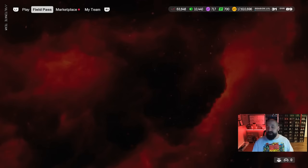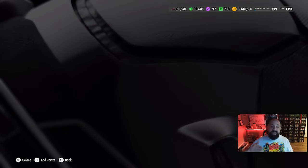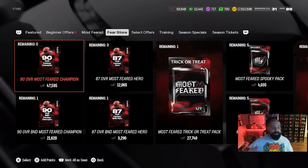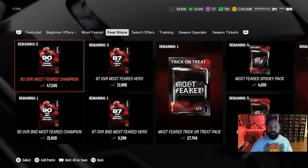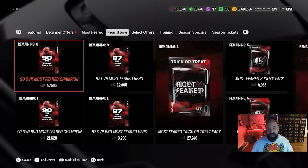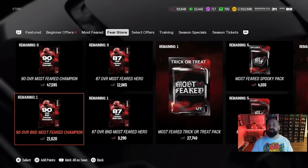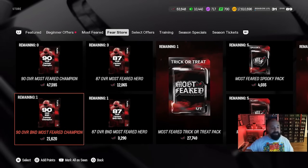When originally counted, it was somewhere around 31,000–32,000 fear you could earn for free — and that assumed the daily objectives would end early, so you can definitely earn much more than that. When you're ready, head to the fear store. The non-BND pack costs 47,595 fear and the BND pack costs 21,620 fear, so there's definitely enough free fear currency to open one up.